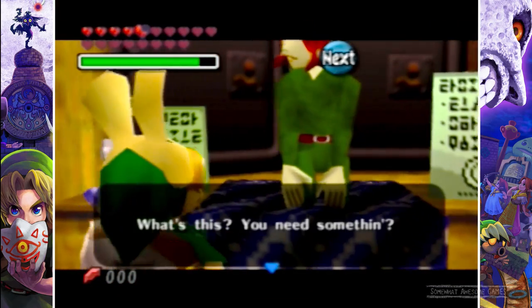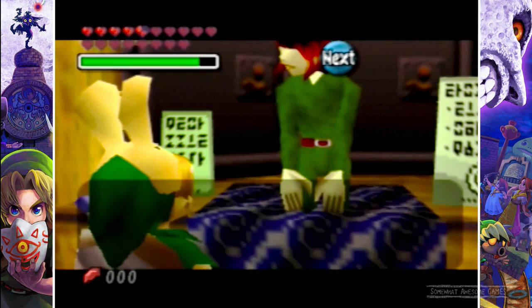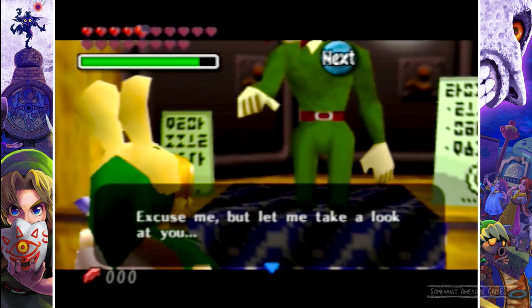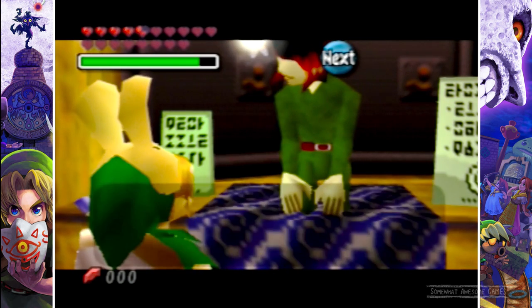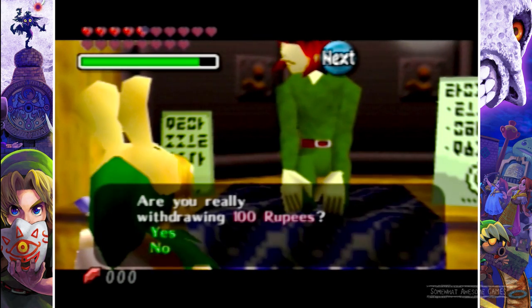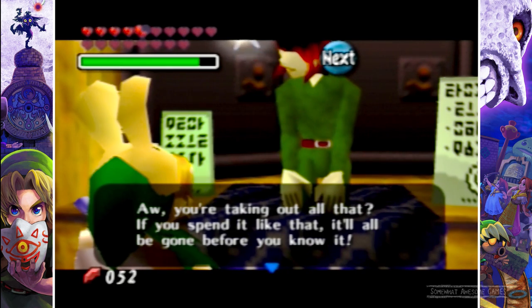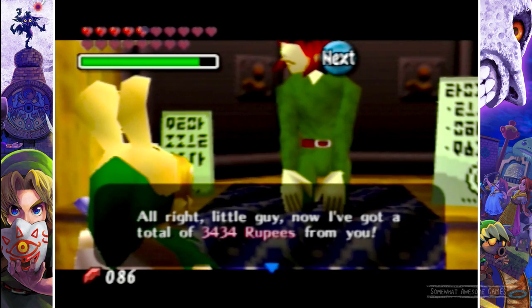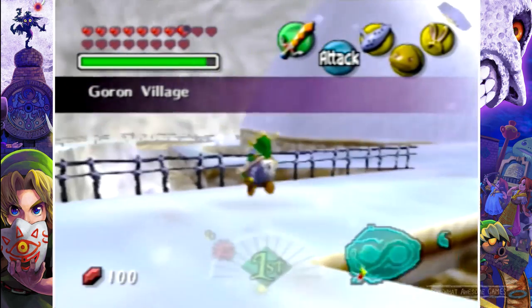Speak to the banker. He'll stamp your face or something like that — it's how he recognizes you. I have a lot of money so I'll take 100 rupees, that's all I need. We've got 3,400 left in the bank. Plenty of dough.